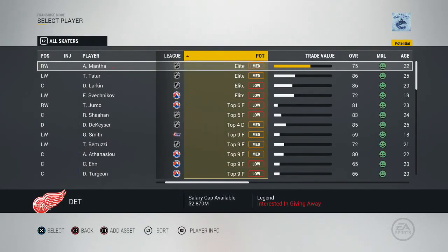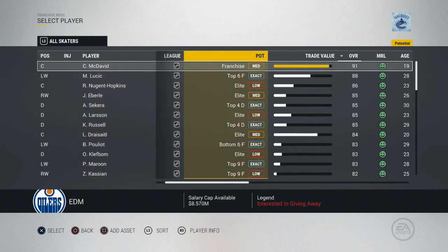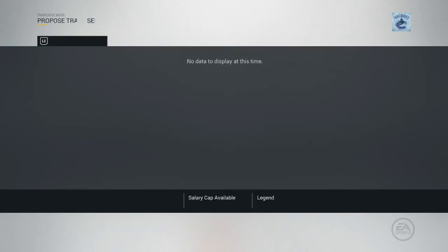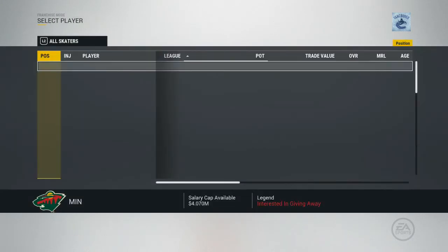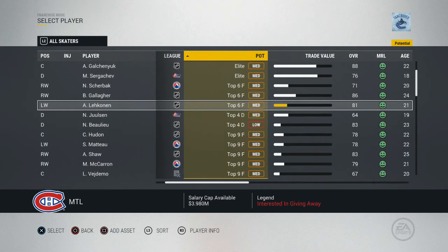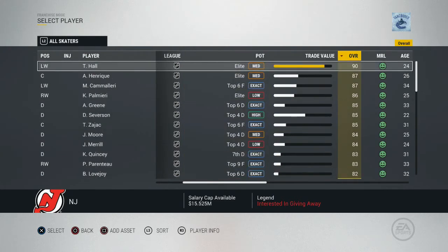Detroit — they want to get rid of Zetterberg and Kronwall. We could look at trading for Zetterberg if we want to win now — you guys can chime in on that depending on whether we're rebuilding or going for the playoffs. Habs fan, I did you a favor: I made Lehkonen a medium top-six at 81 overall, and Radulov I believe I moved to 86. Shout out to Habs Fan — a stellar commenter. I love reading comments, guys, so please comment away with any suggestions.